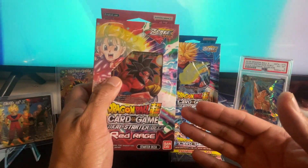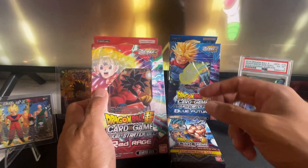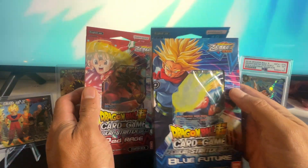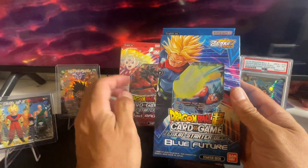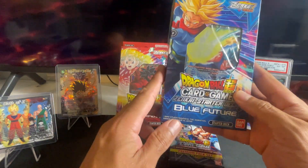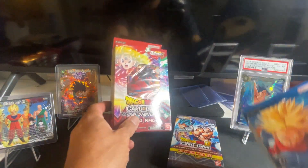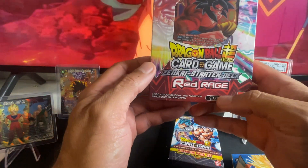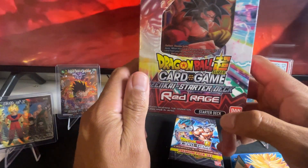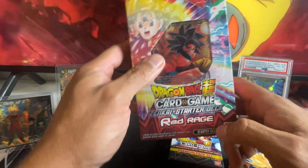We'll pull the — I want to say that's Goku Super Saiyan 4 and then the Gogeta, or Vegeta — sorry, Vegeto, that's one of my favorite characters. Out of the two that we have here, we're missing the red deck. This is the blue deck, we have the Blue Future right here, then we have the Red Rage. We're missing the Green Fusion — the green golden one — and the Yellow Marathon, which I think is Goku.